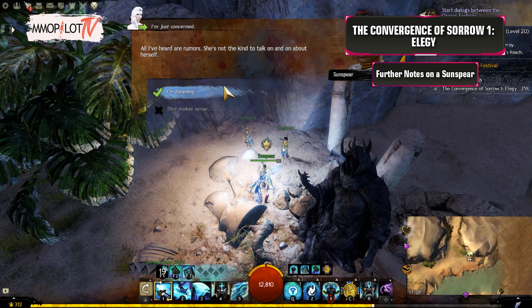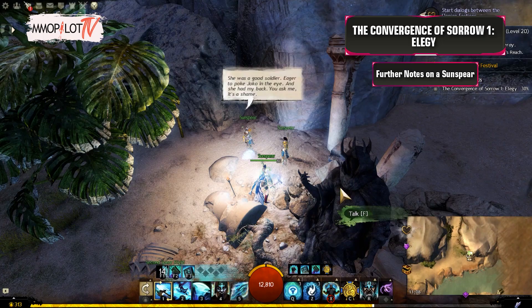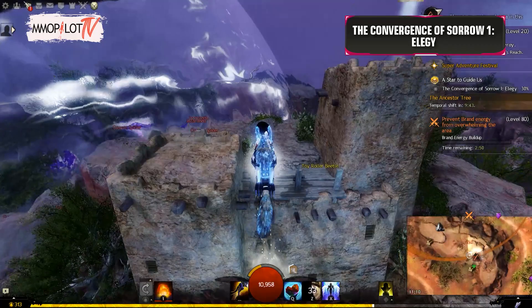Further Notes on a Sunspear: There's a marked Sunspear behind Riot. Listen to their conversation, wait for the dialogue to finish, and for the Sunspear to show you the location of Elodar's house on the world map.